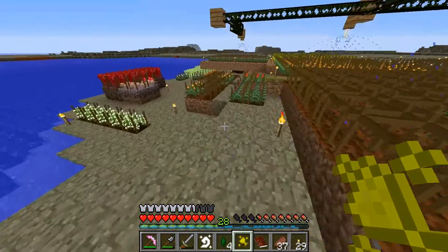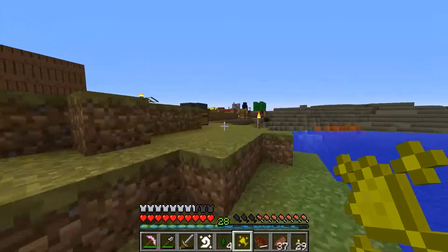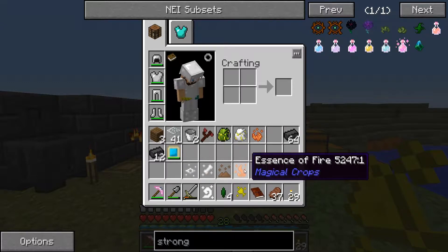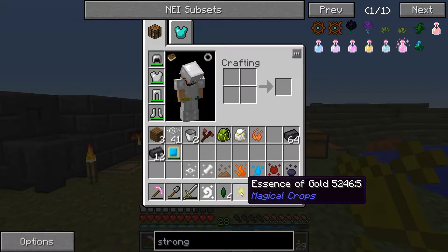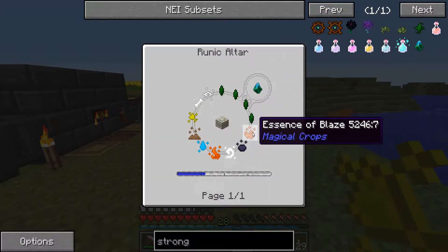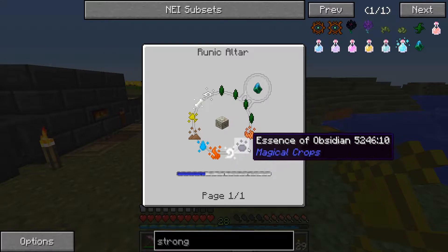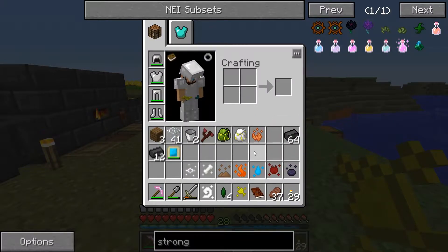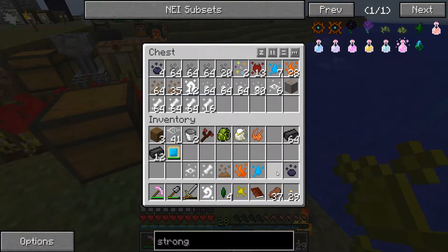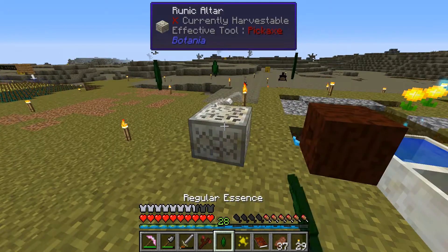So the blaze, we should have one right here. Neither of those have expanded, so that's fine. Let me count — one, two, three, four, five, six, seven, eight, nine, ten. Double check: one, two, three, four, five, six, seven, eight, nine. Which one do I have that I don't need? It might be nether — it is nether. I don't need the nether. Alright, we got them all — four regular essences confirmed.